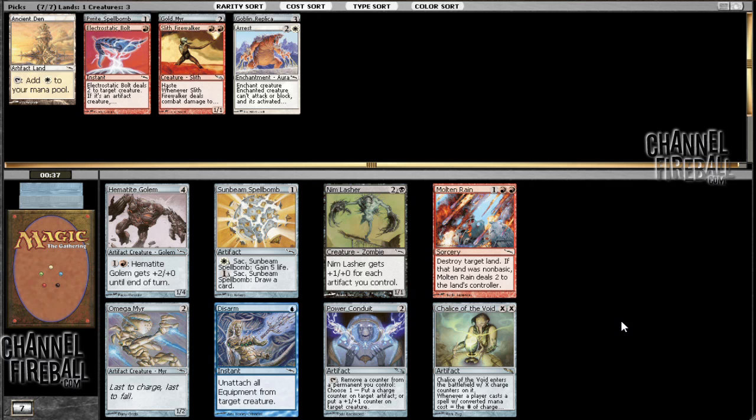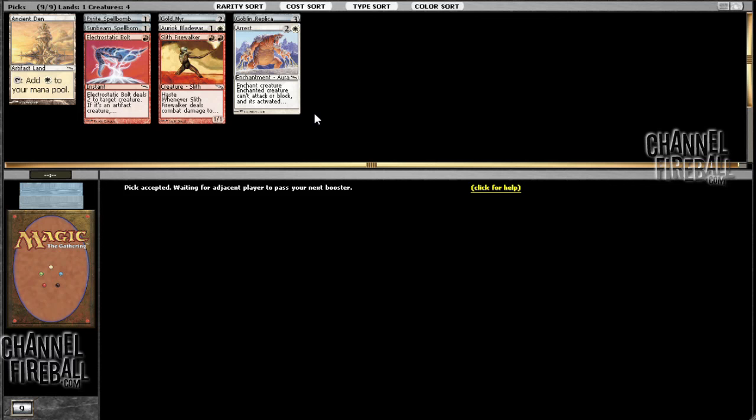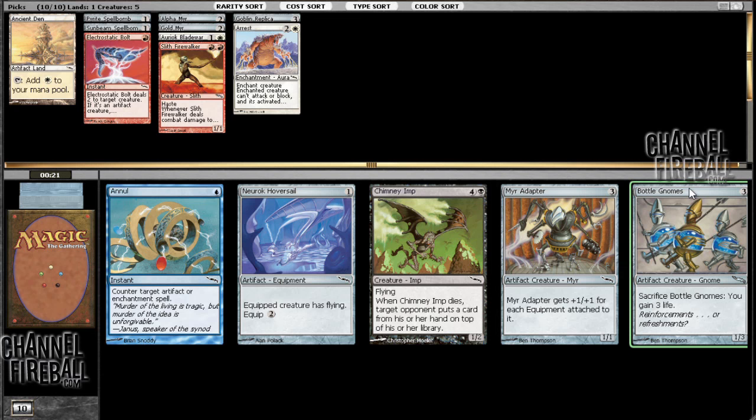Chalice of the Void? I'm going to take Sunbeam Spellbomb here — I guess Chalice of the Void isn't as valuable as I thought it was. Oriok Blade Warden seems like a good card to take — not amazing, but it's a good card, so I'll snap it up. Some of the rares in this format are surprisingly valuable, so it's good to check. I'm going to take Alphamere, which I like. Isn't Chalice of the Void worth like 20 bucks in real life? On Magic Online it's worth like two tickets. Bottle Gnomes — unlikely to be great for my deck, but it's a great card in general so I'll take it. I like the flavor text: 'Reinforcements or Refreshments.'